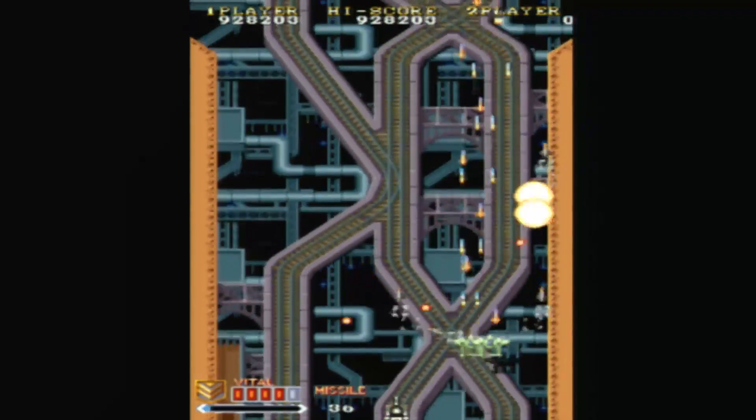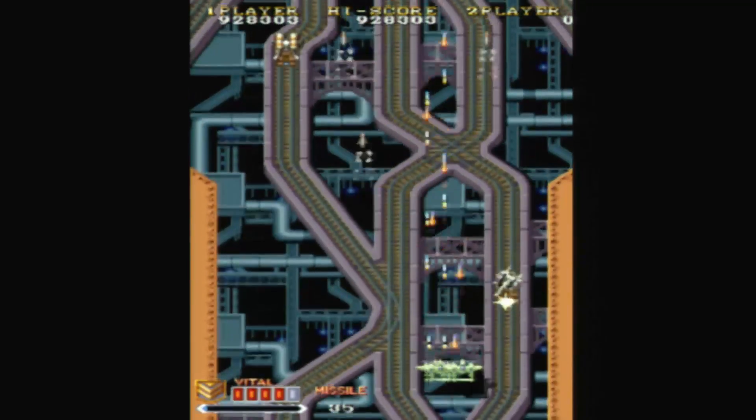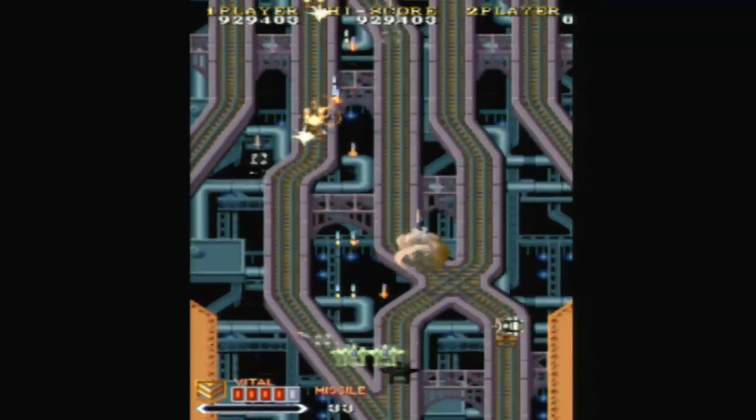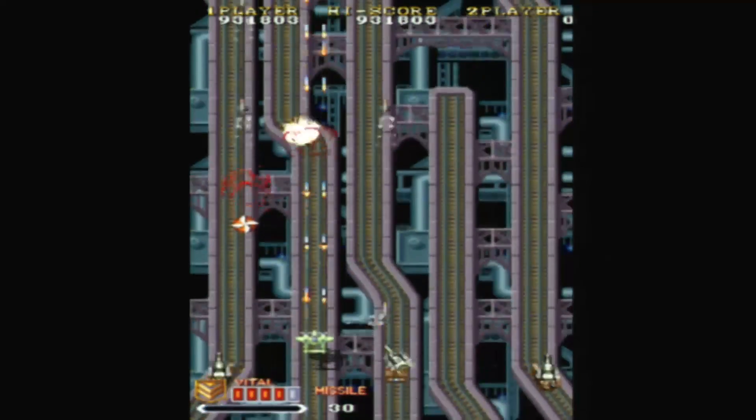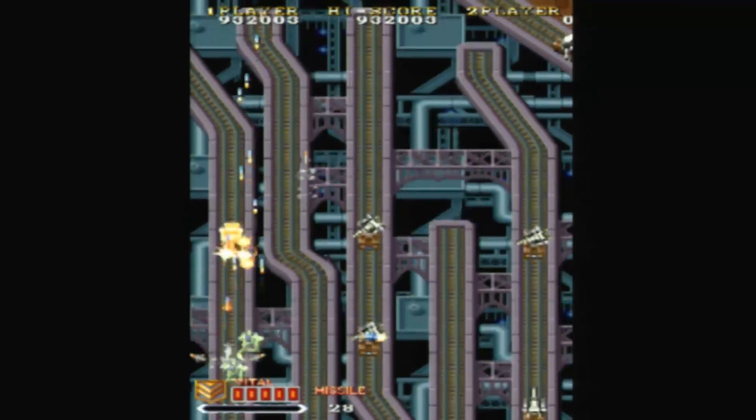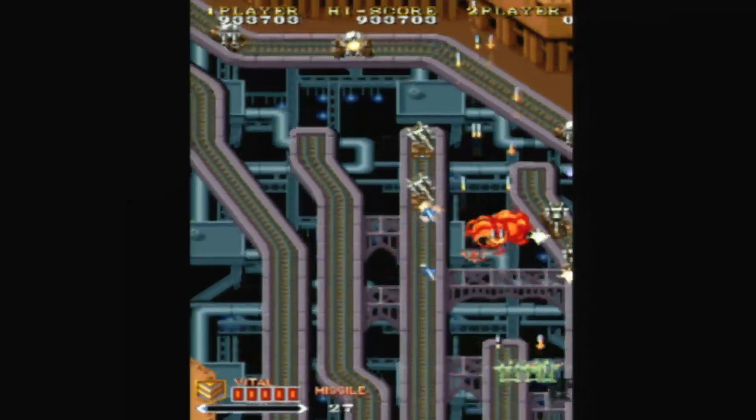1941. Those four numbers, placed sequentially, still look the same — once you account for the fact that it's a Capcom game with a four-digit title that falls within the general timeframe of World War II, which means it's going to be a vertical-scrolling shmup.